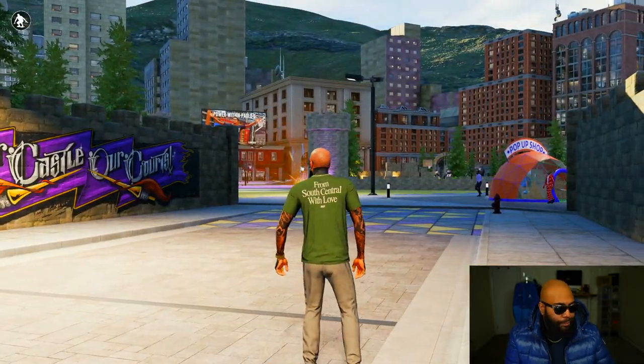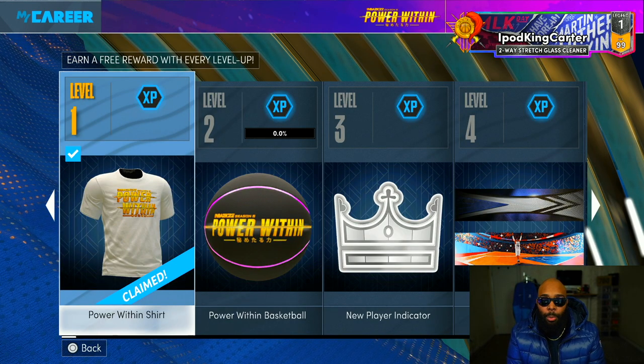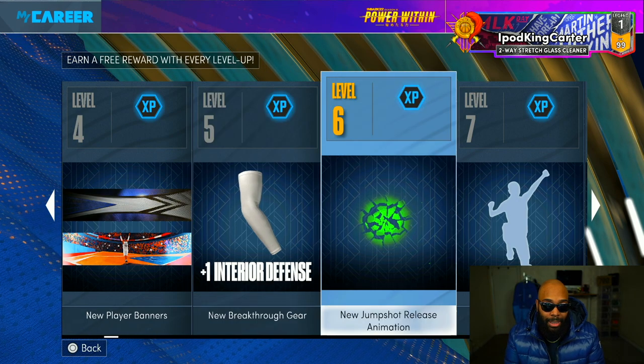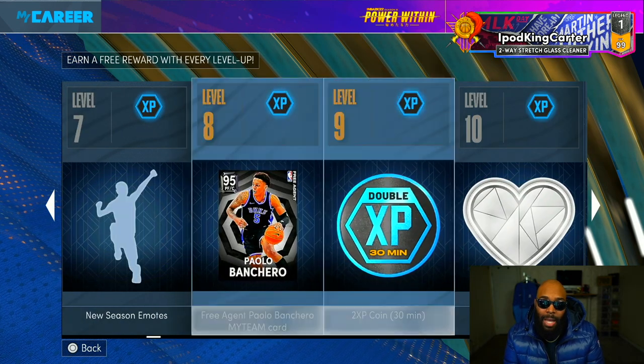Hopping into the season prizes — I'm level one so I just got the Power Within T-shirt. Level two is a basketball, level three is a player indicator, and there's an interior defense sleeve which feels useless. There's a new jump shot release animation that looks like breaking through glass, some season emotes, and then MyTeam stuff. It sickens me that 2K continuously puts MyTeam rewards inside MyCareer season rewards — that has bothered me every single season.